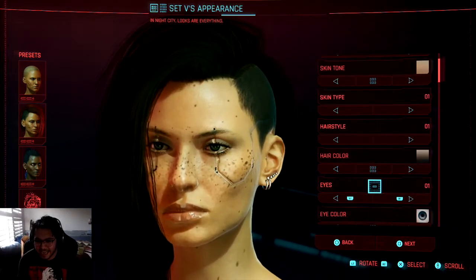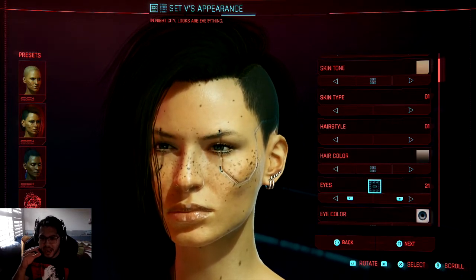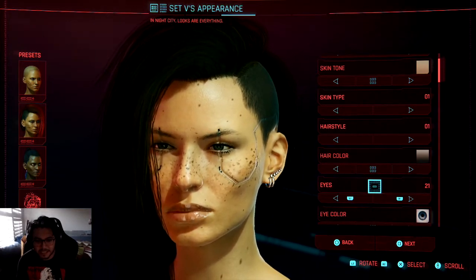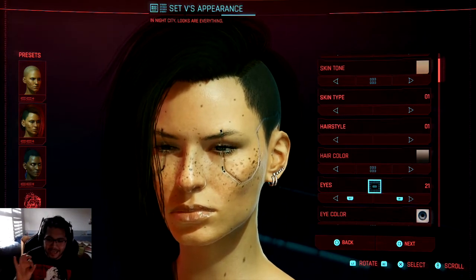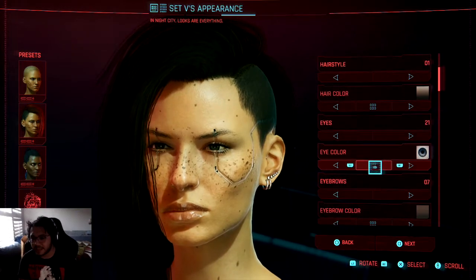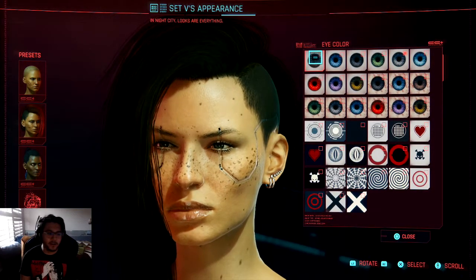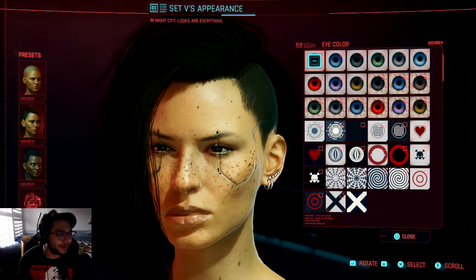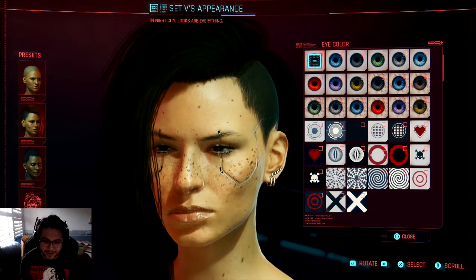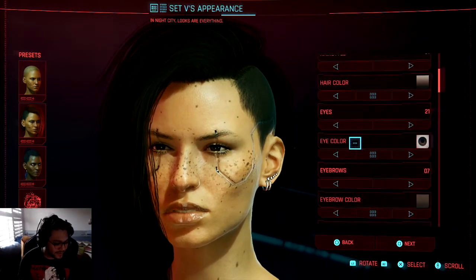So with the eyes — looking at her, her eyes are right there. There it is, baby. You can go for that one if you want. She just had brown eyes. So far this is actually a very easy creation, very easy.